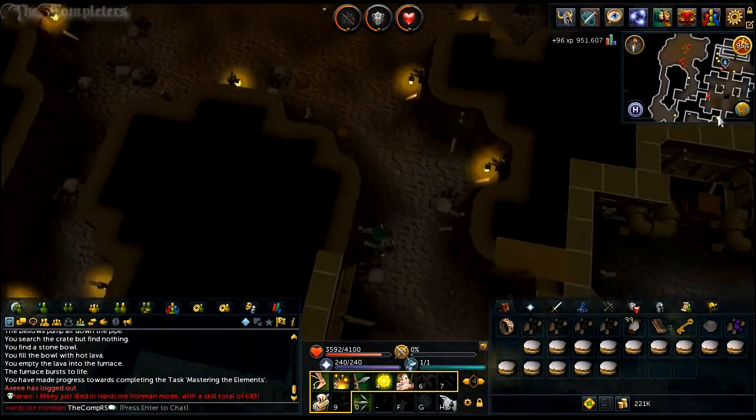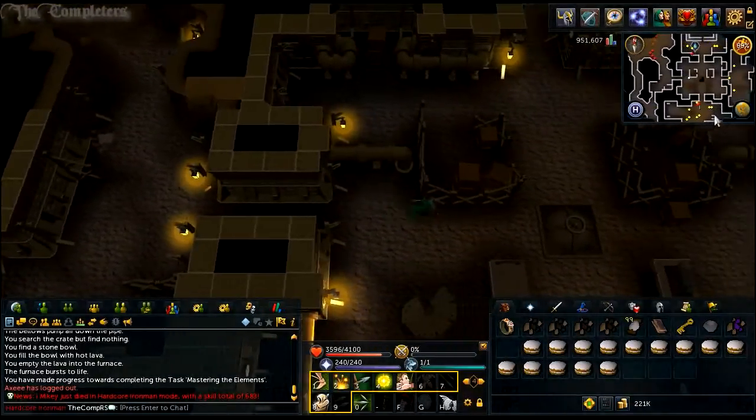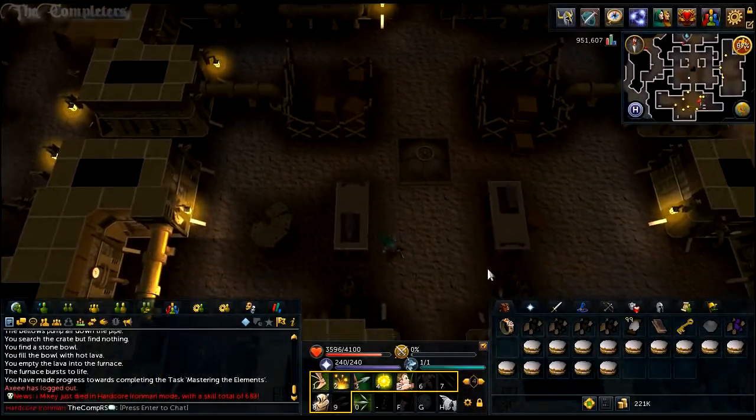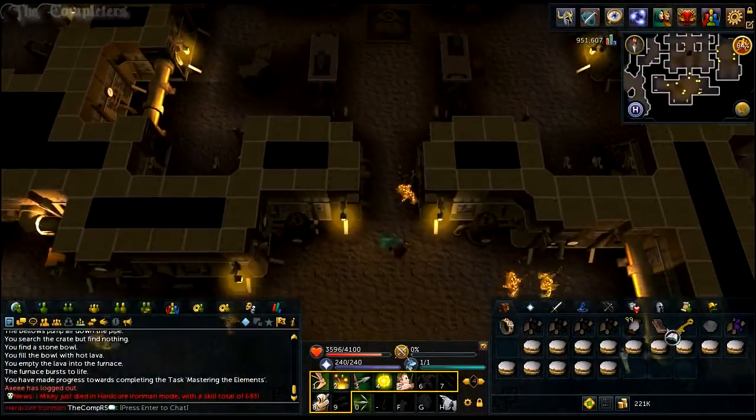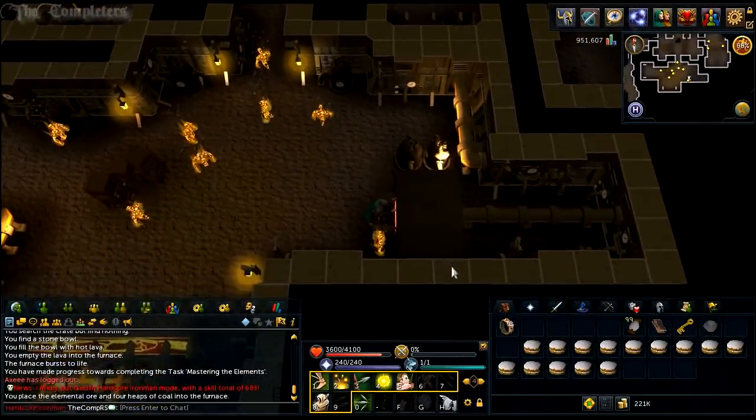With the elemental ore in hand, you now want to head back into the south room with the furnace and go ahead and use that elemental ore on the furnace. Upon doing so, you'll create yourself an elemental bar.